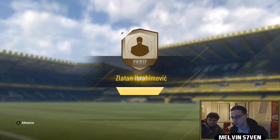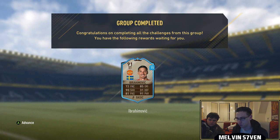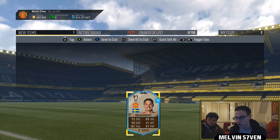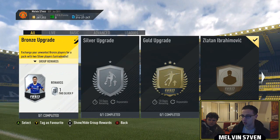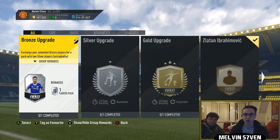You get Zlatan Ibrahimovic for 15 games. Once the Swedish players go down, you'll be easily able to do this for around about 10k. And for 15 games, I think that's worth it because he is a very, very good card. So we'll store him in the club, and that's pretty much it. Hopefully you've enjoyed — subscribe if you haven't already, like the video.